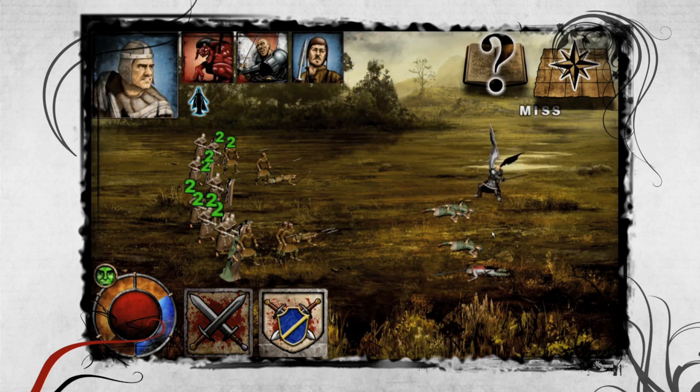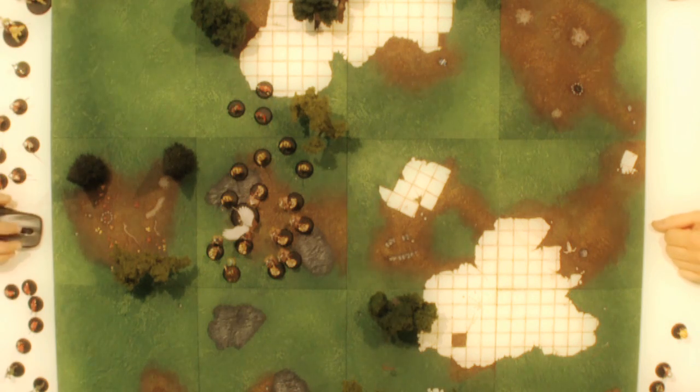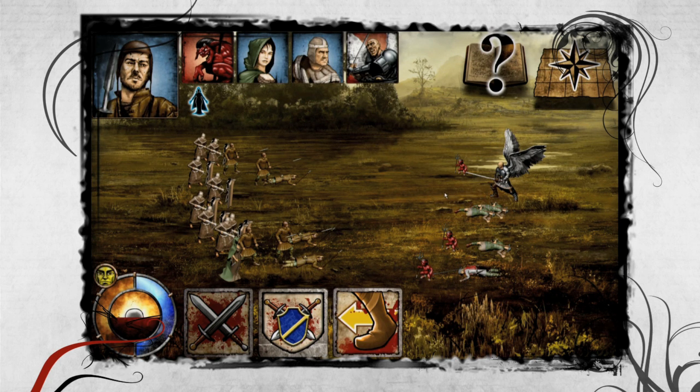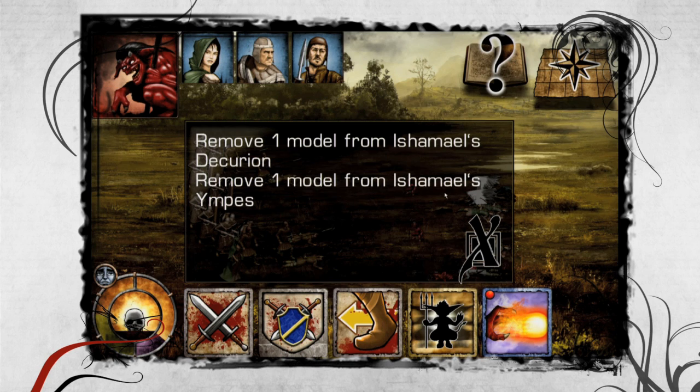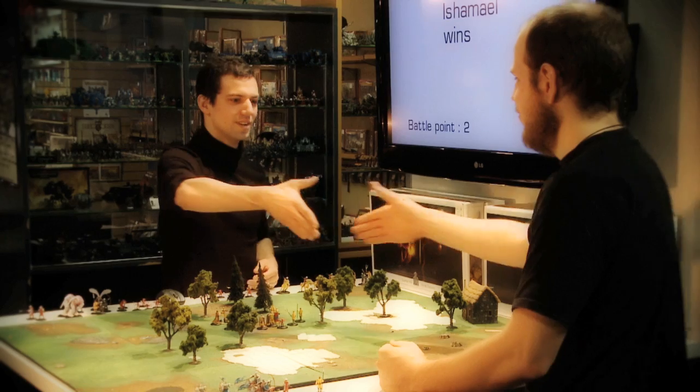The angelic hero is trapped by the enemy. A little reinforcement attempts to save him, but it's too little, too late. After fighting bravely and taking down several enemies with him, the Decurion, wounded and exhausted, finally perishes from the blows. Thus, the game ends with the first player's victory.